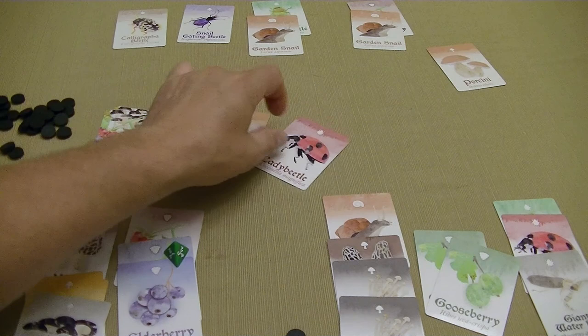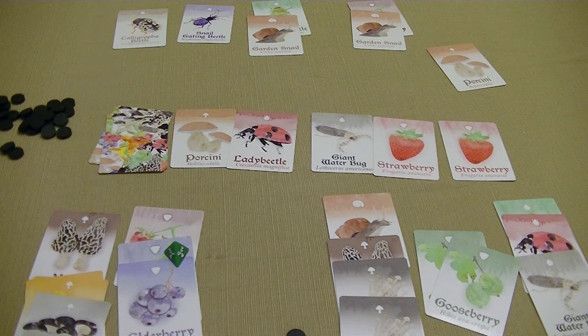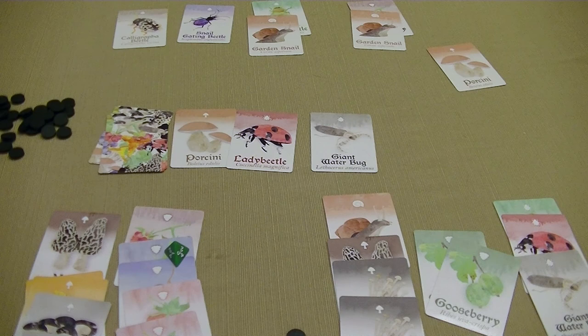Back to the first player — they roll the die and four cards come out. This is an easy decision for points. We're going to spend two stones to take these strawberries into our pile.